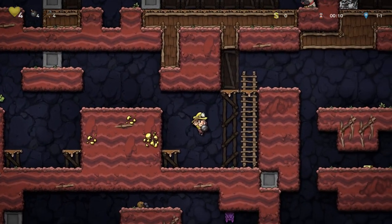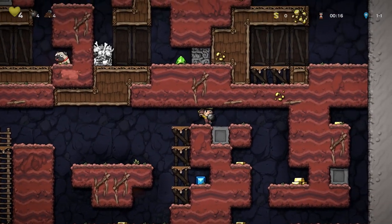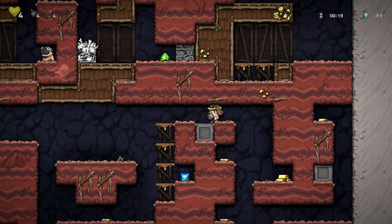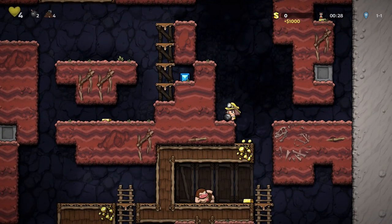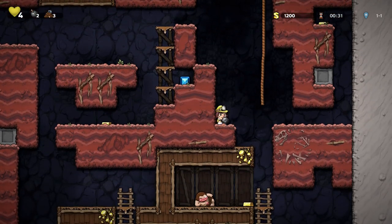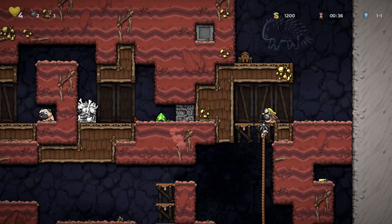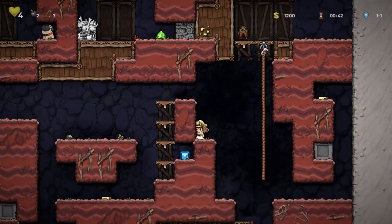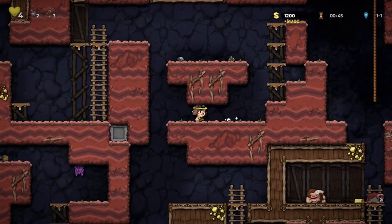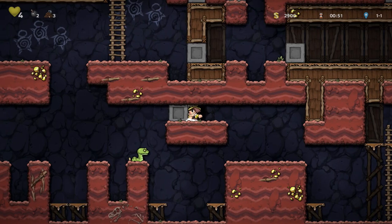You always need to sort of double check what's around you. Being aware of your environment is so crucial in this game — it's crazy. Trying to find the best way to get up there. I might want to reconsider that — this guy is snoozing. There's still so much we haven't really found yet.